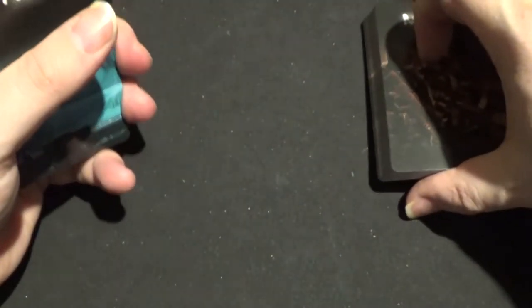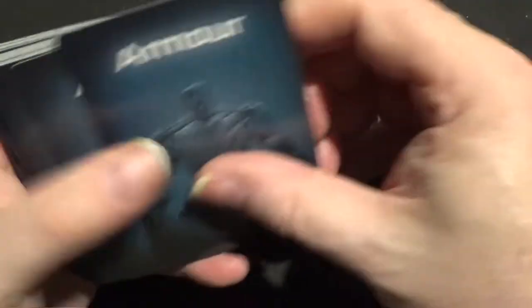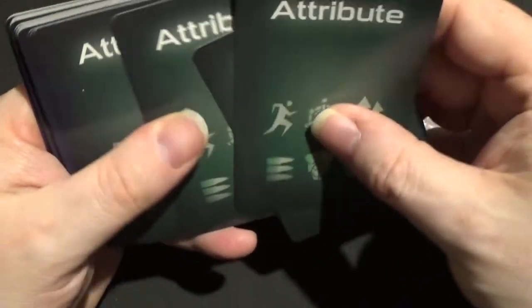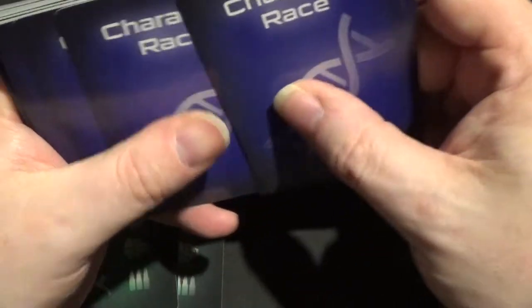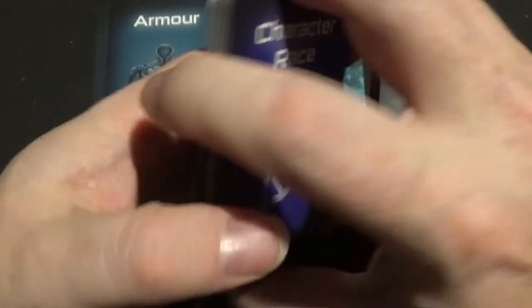So I'll put those down there. Then we have Nexus cards — not many of those — Armour cards, Attribute cards, and Character Race cards. Let's have a look at these first.